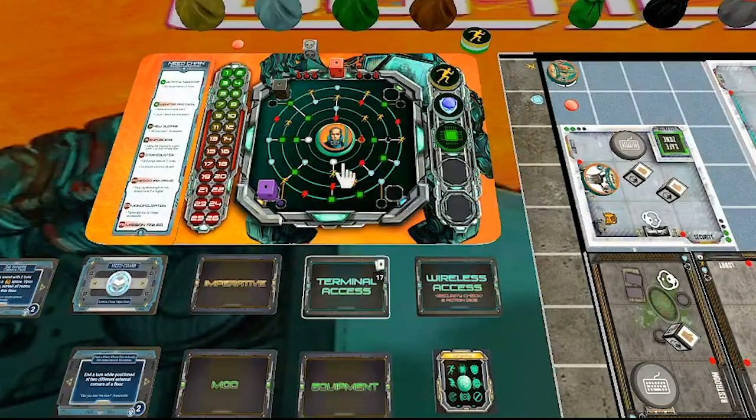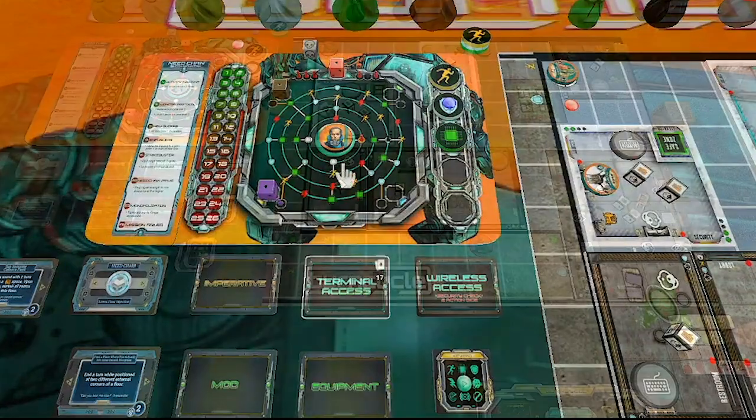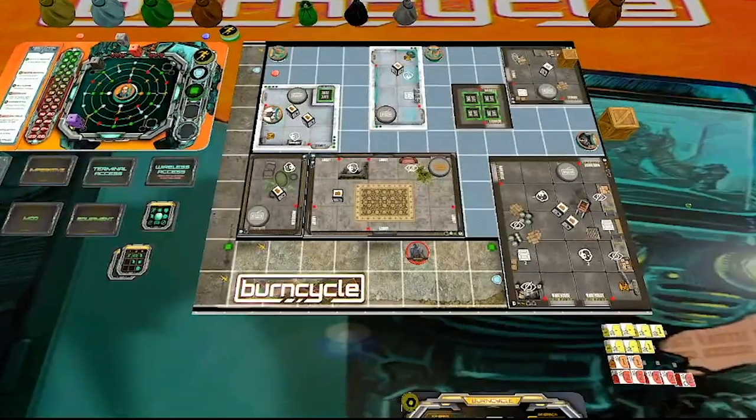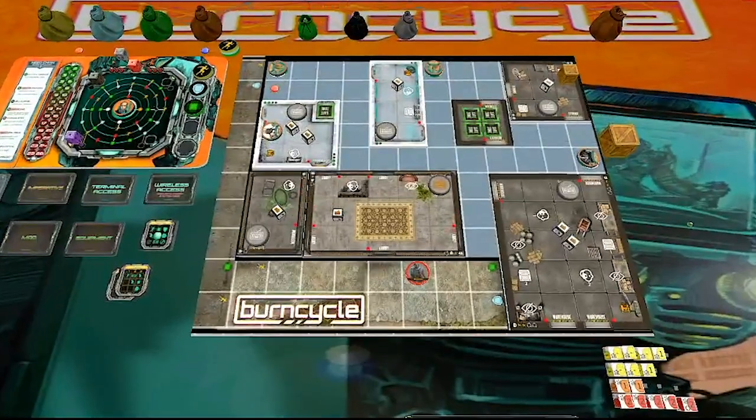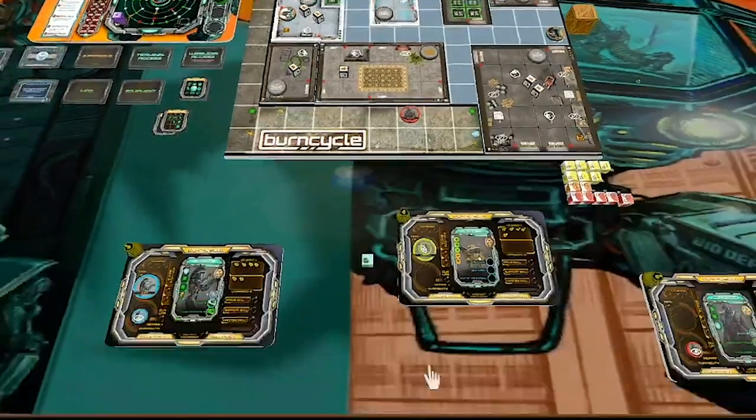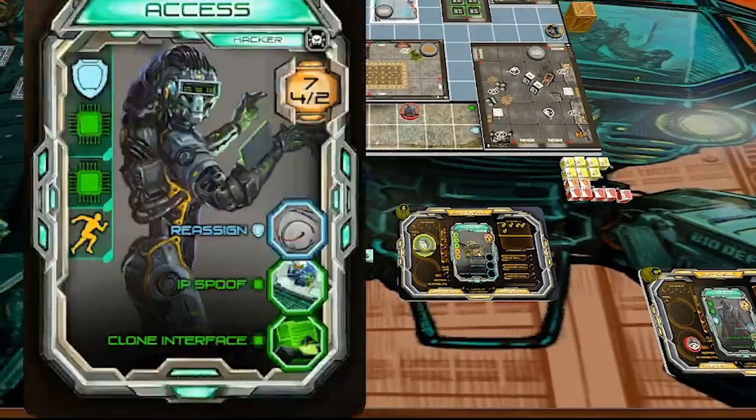Here we go — we're going to go through our first floor in the game and see if we can make it out safely. If you missed the rules explanation, we had a previous video with that, so I recommend checking that out so you know what's going on before you watch this one. As part of the start of game, we did our drawing objectives. The next thing we can do is allocating our power. Did you want to play access or processor?